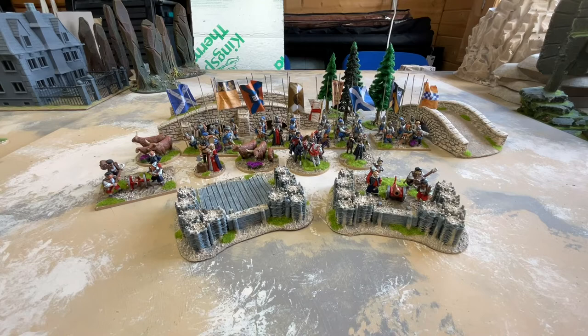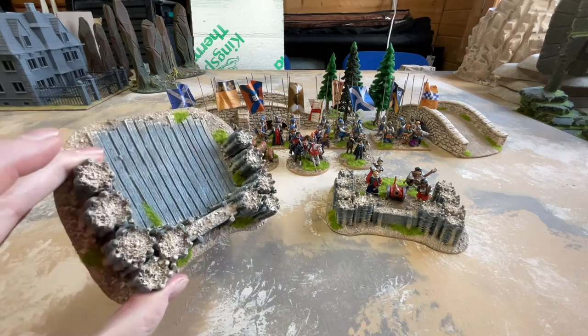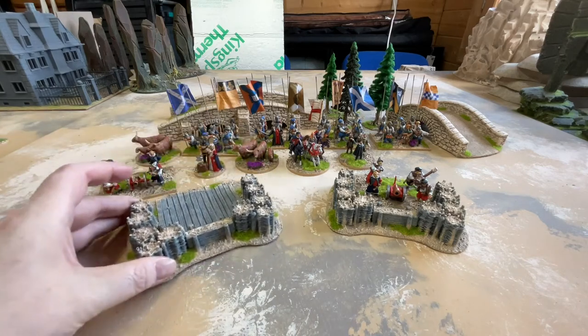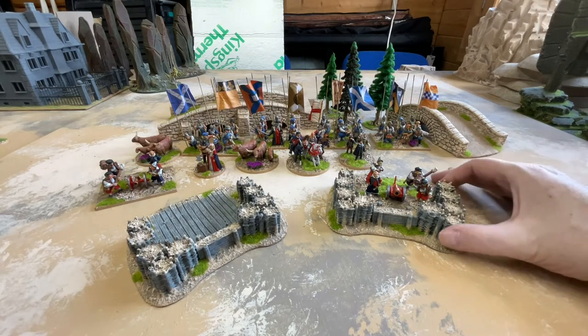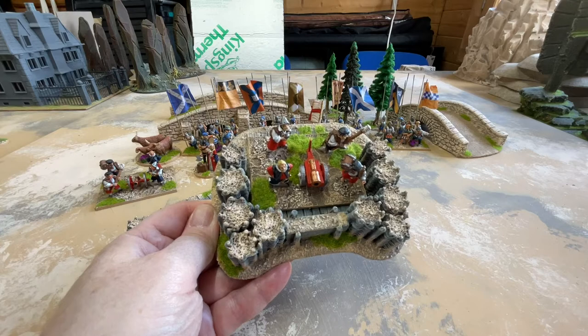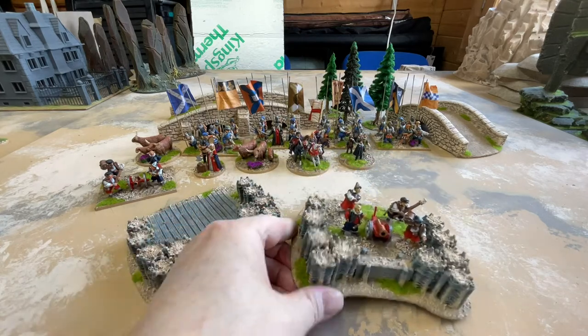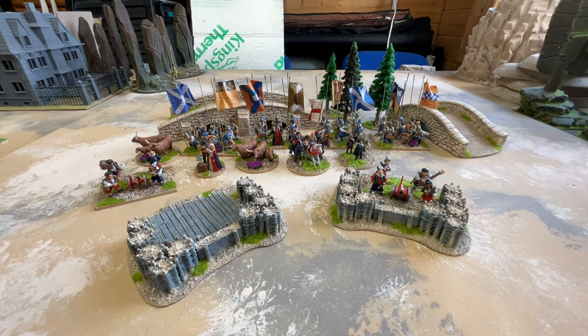As a quick break from painting pikemen and whatnot, I picked up some scenery items from Debris of War. They make these really nice resin artillery emplacements which will house an 80mm base. Here are my Elizabethans demonstrating that — they work really well if I want to have a bit more visual interest on the tabletop. I wasn't actually looking for artillery positions when I found Debris of War's website.